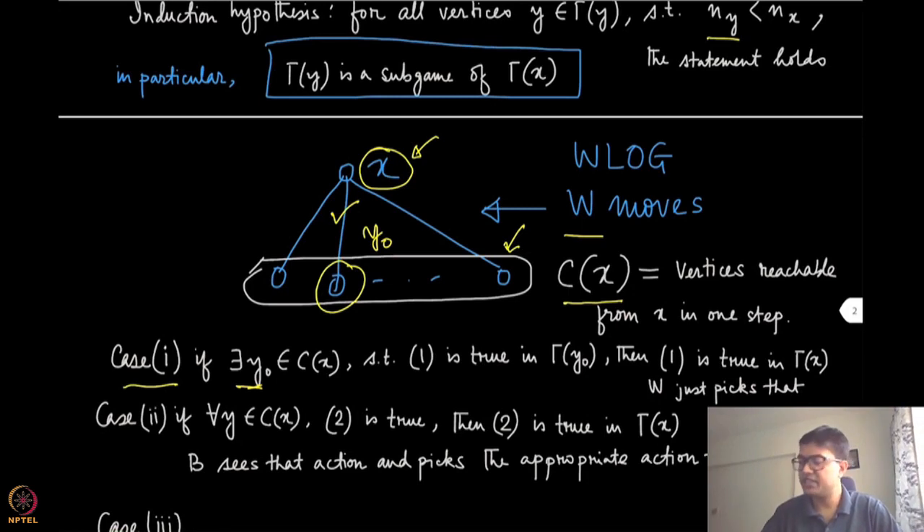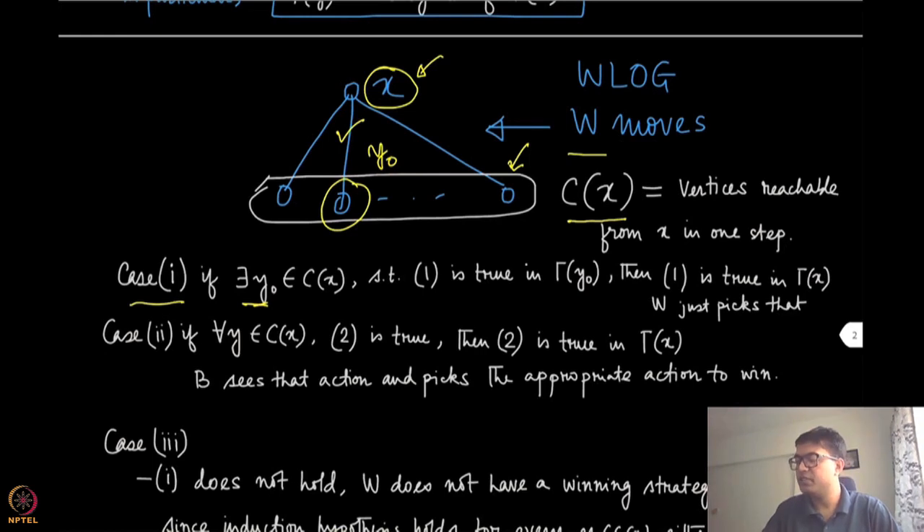Case 2: for all y in C(x), statement 2 is true — that is, black has a winning strategy. Then statement 2 is also true in gamma of x, because no matter which action white picks, it reaches some y where black has a winning strategy. Black then plays its optimal winning strategy at that y, ensuring a win. The fact that every node in C(x) has a winning strategy for black also ensures a winning strategy for black at x.